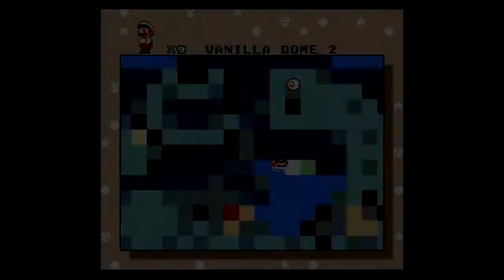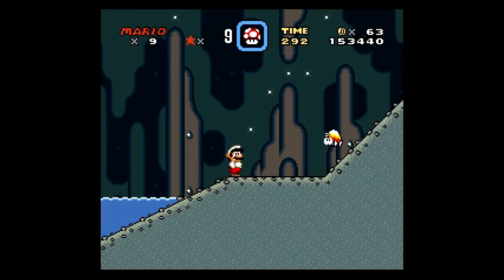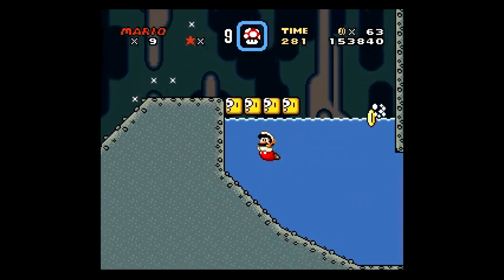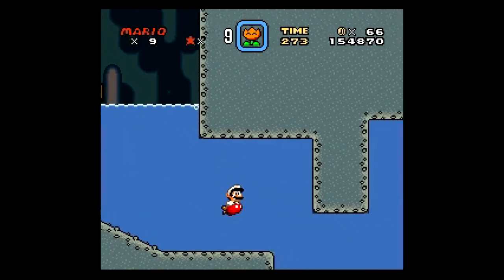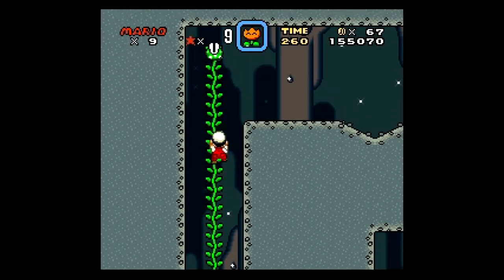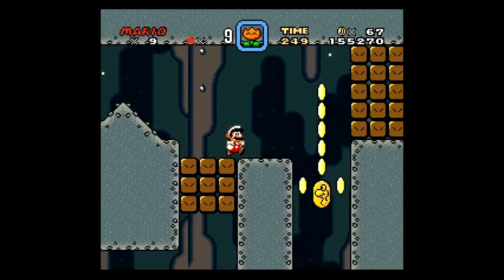Let's clear Vanilla Dome 2, which is more underwater based but not that underwater based. It has Cheep Cheeps on dry land, which you can just defeat by walking into them - Mario will just simply kick them. What a jerk. What do you do when you see a fish on dry land? Just kick 'em. This underwater stage isn't that hard, but you cannot bring Yoshi with you because of this vine. So if you're having a Yoshi, you need to leave it here, which was kind of a mean trick - well, not really a trick, but it's a bit mean.